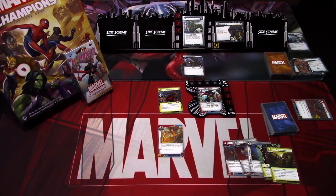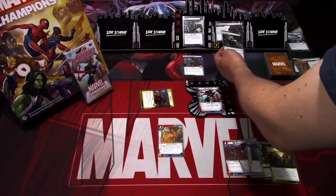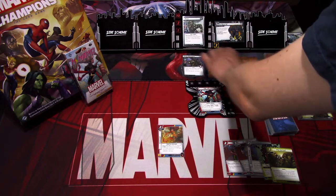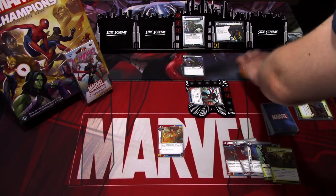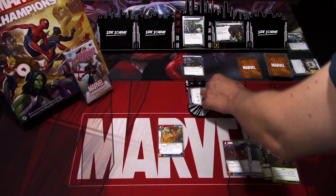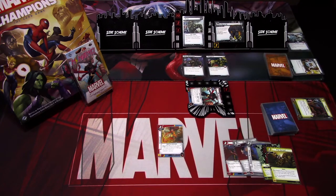We start the villain phase, add one threat. Rhino attacks and Daredevil defends. Three plus one is four, so Daredevil is defeated. Then the Hydra Mercenary hits us for one and we get two encounter cards. First one is gang up — that is bad because we have to defend. Rhino hits for three plus two, so five, and the Hydra Mercenary hits for one. So we're at one health. We get Sandman as the second card. Sandman comes into play with tough. That is the villain phase.